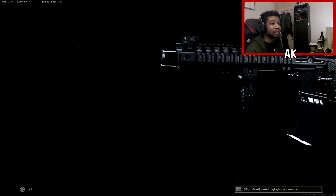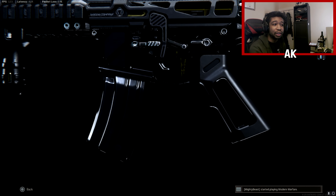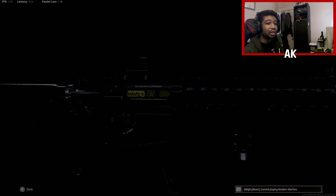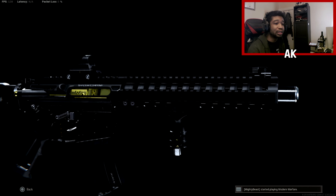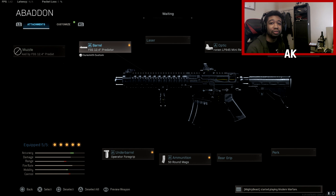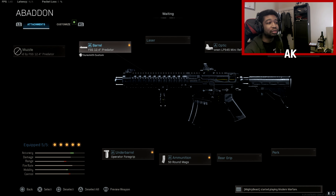Let's talk about the actual bundle. There's a lot of crazy stuff in this one. The first weapon is the M4, and it also comes with an AA-12 — both featuring black tracer fire and dismemberment effects. It's available in the store for 2200 COD points. The attachments include the FSS 12.4 Predator Barrel, Cronin LP945 Mini Reflex, ForgeTac CQS, 50-round mags, and the Operator Grip. The 12.4 Predator is actually pretty good for the M4.